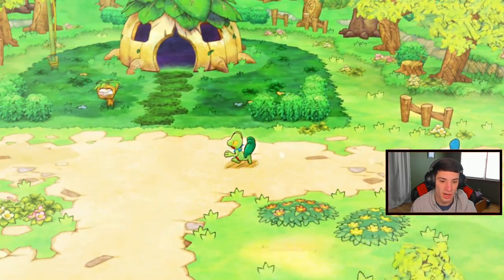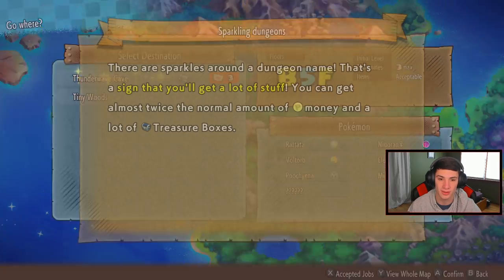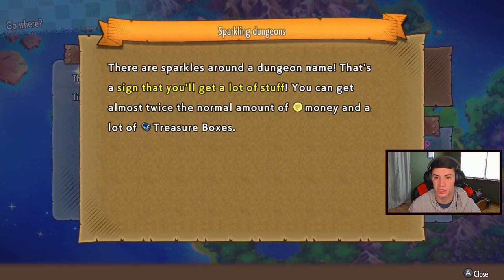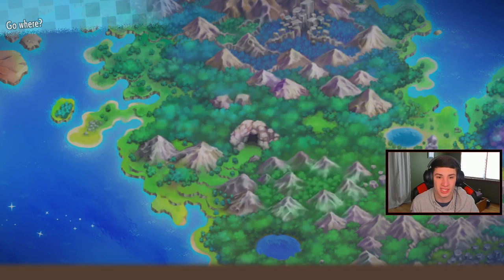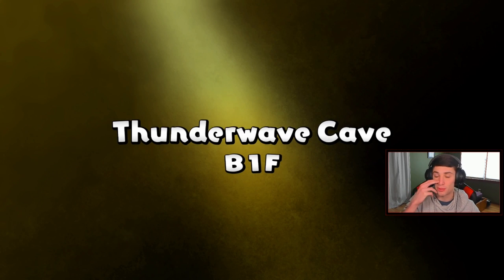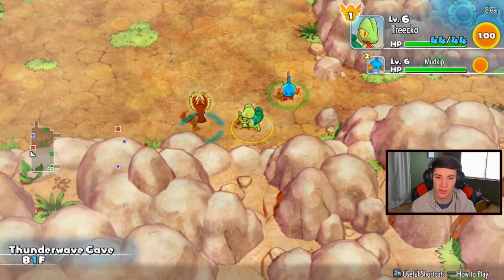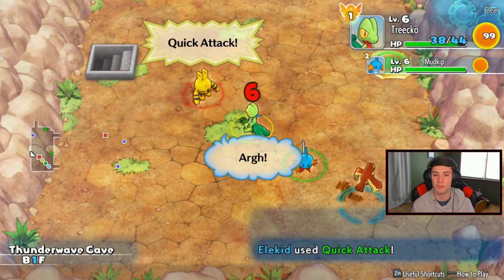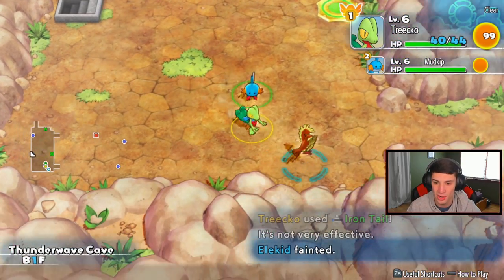We can bang all three out in one go - kill three birds with one stone! Heading down this path towards the dungeon. It says there are sparkly dungeons around the dungeon name - that's the sign you'll get a lot of stuff. Thunderwave Cave is sparkly! Three missions plus sparkly means double items, double cash, and all that good stuff. And we've got client Pidgey with us in this rescue mission, so Pidgey will be helping us out.